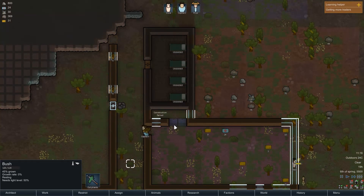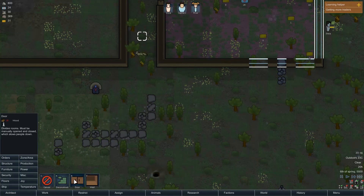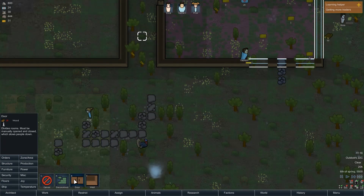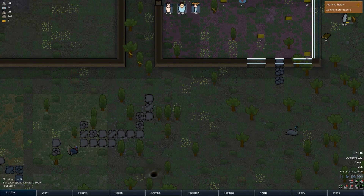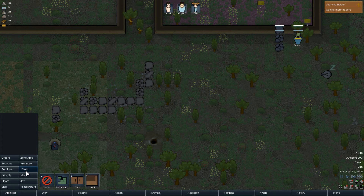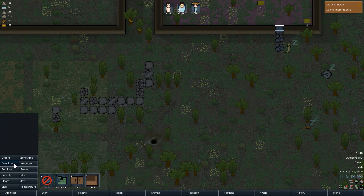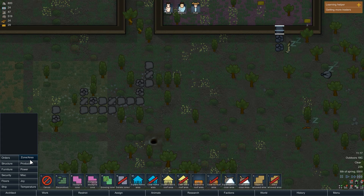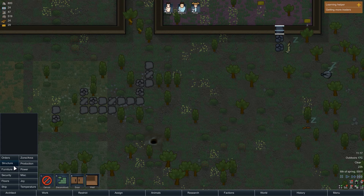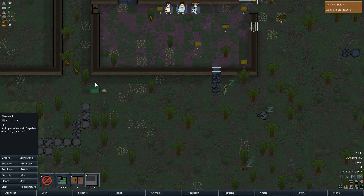They're making that just wonderfully. I need to slap a door in there — door's right there boys. We're also going to want to make a dumping stockpile zone, put it right about here. That's going to basically just be used for chunks. Don't allow animal corpses, don't allow rotten. That's where we're going to put things.